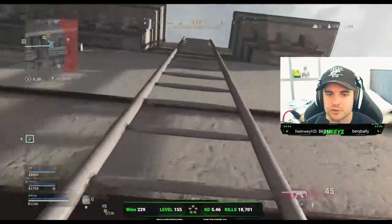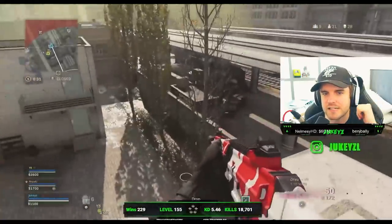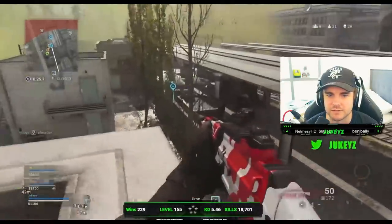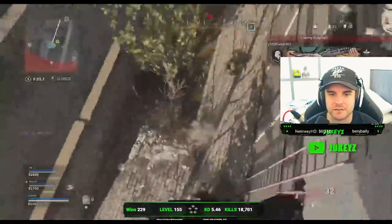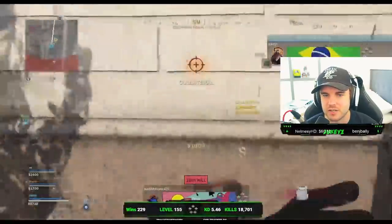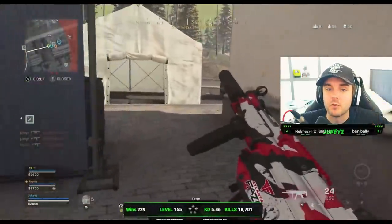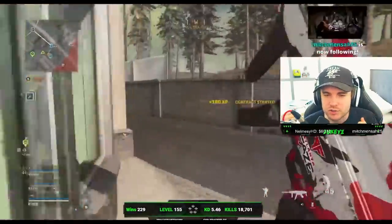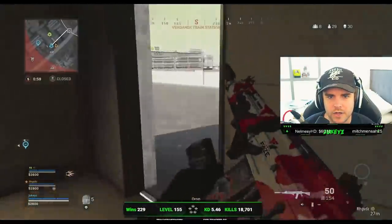He sees someone at the buy station and uses his airstrike to push him off the roof or force a reposition. He takes a big risk climbing the ladder without knowing what's behind him, but sees it as viable just to get the high ground and potentially get a bounty. It pays off — he switches to the MP5 because he knows it'll be close range and gets two more kills. Always be thinking: do I have an advantage in this fight? What should I be using — the AR or the SMG? With Amped you can switch so quickly you're never at a disadvantage.